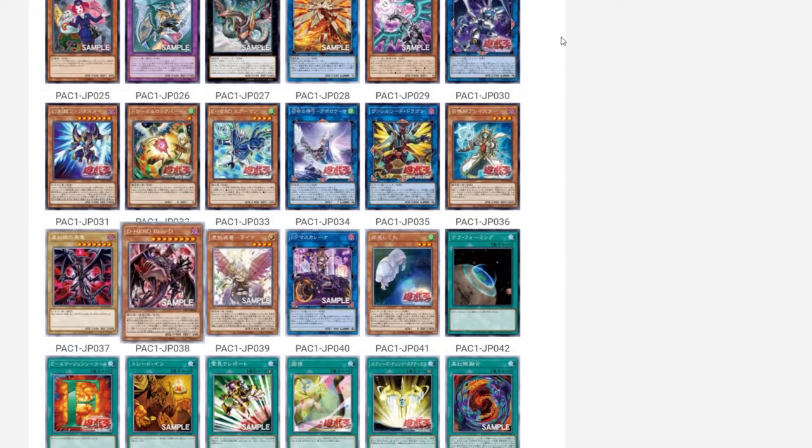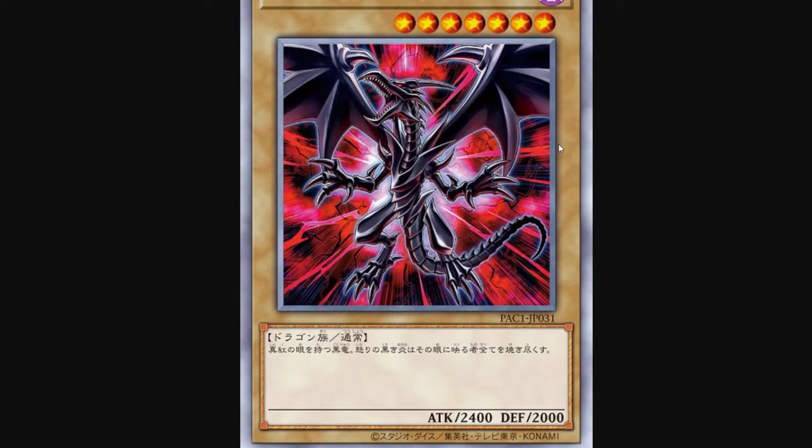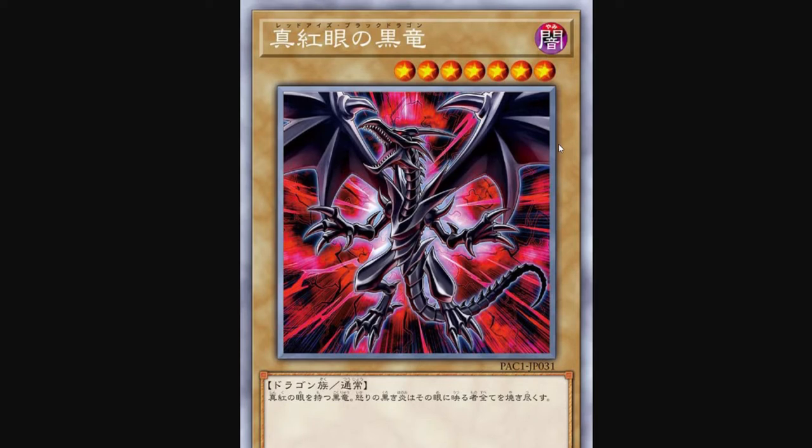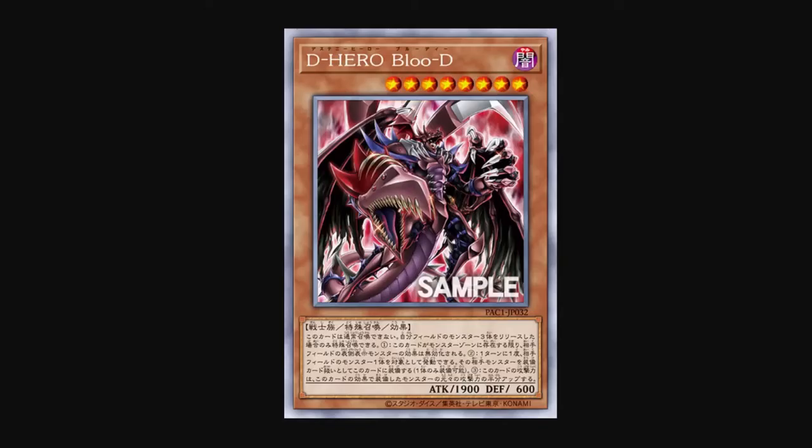We have two new amazing cards here. First is the new art for Red Eyes — I think this is going to be a really expensive card because it's a new artwork. Same for Destiny Hero Plasma — these artworks are amazing. I really love this artwork even more than the old one. The old one is nostalgic for me, but this is still really amazing artwork. I think this is going to be expensive in this set.